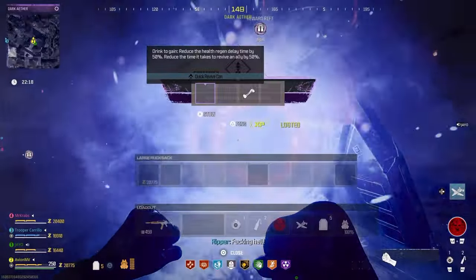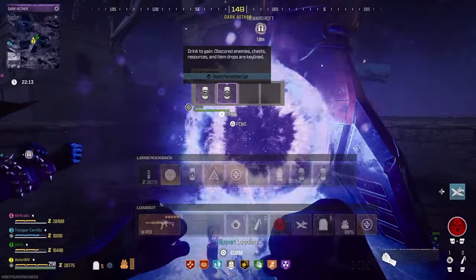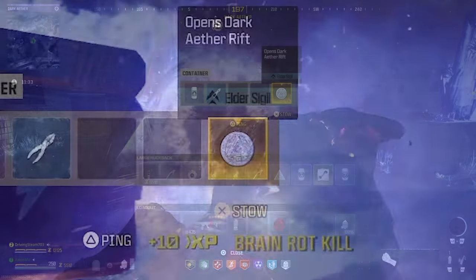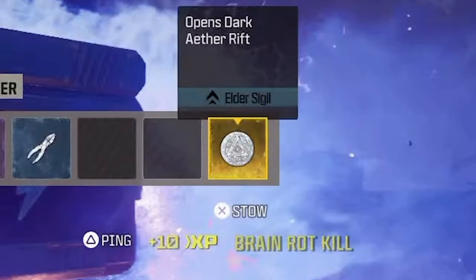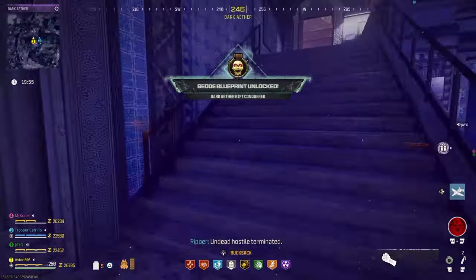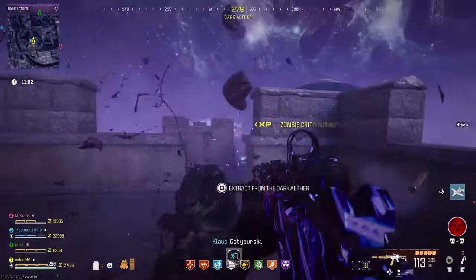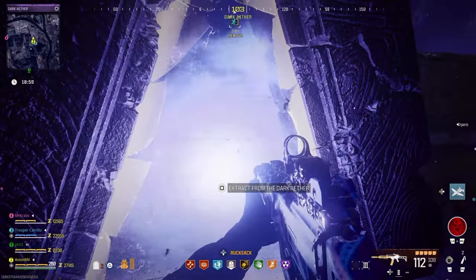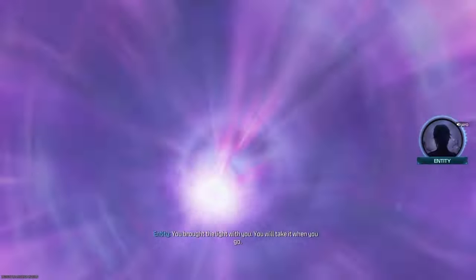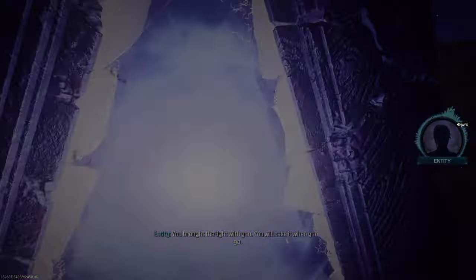These contracts can reward you with new high-end rewards such as golden armor vests, dog bones, and ether blades, as well as schematics for all of these items. You can also find elder sigils which can be used to load into even more difficult versions of the Dark Aether. Completing all the contracts in a single match will also unlock the Geode weapon blueprint for the MCW assault rifle. Once all the contracts are completed and your rewards are collected, you can find Dark Aether portals to exfil from the area, instantly ending your match with all of your new loot from this dark and twisted realm.